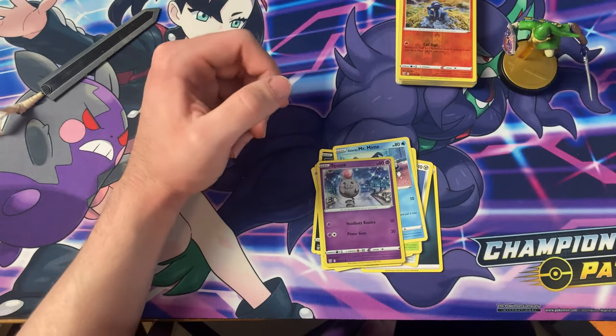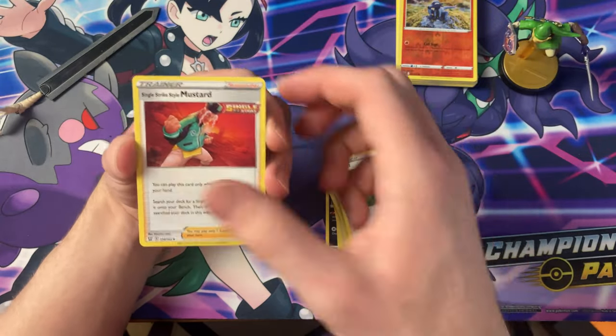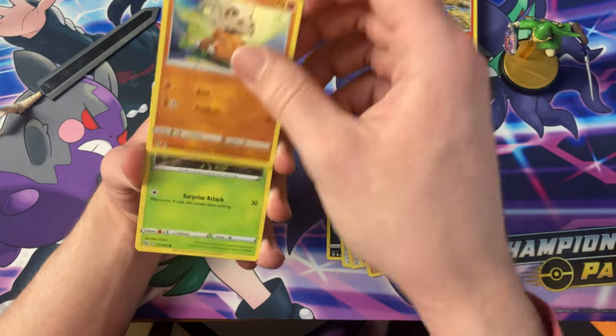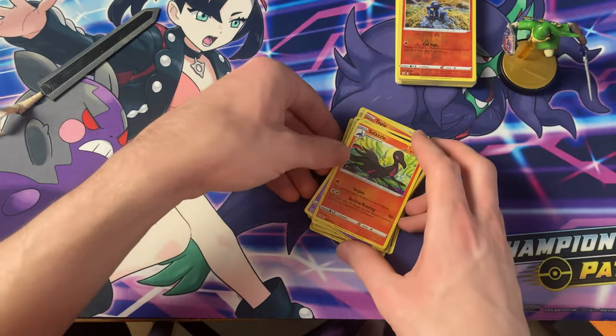Water energy, Cheryl, Mustard, Durant, Honedge, Tepig, Murkrow, Cubone, Scatterbug, Reverse Claydol — and the Salazzle.